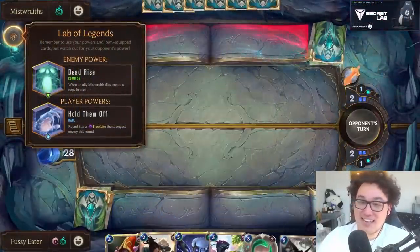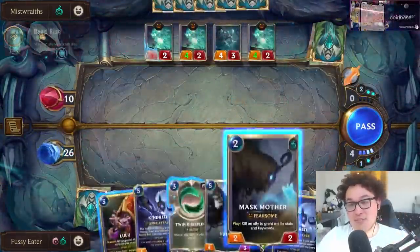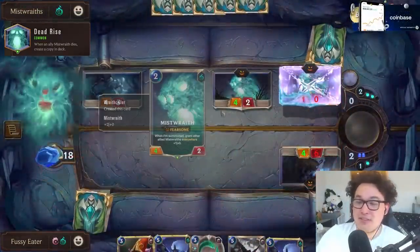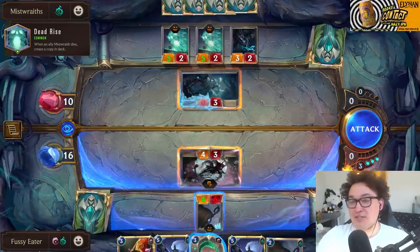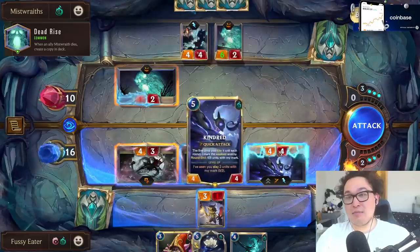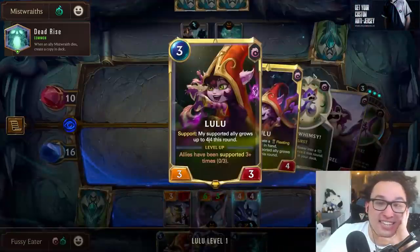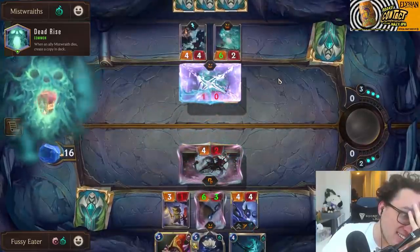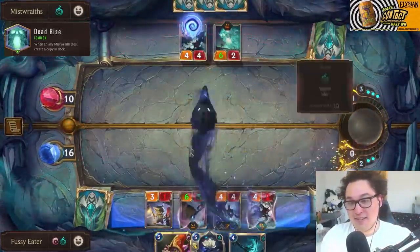Mistwraiths is quite a bit harder. My lack of fearsome blockers makes it difficult, but luckily the Mask Mother I picked up in the Kindred pack turns my Snapper's statline into a 4/7 and blocks down super well. I take some big Nexus damage but manage to take control of the board. I realize I can force the AI to block Kindred — but I need to level Lulu and can't afford to deal too much face damage right now, since leveling Lulu requires attacking with supports. Holding back pays off.